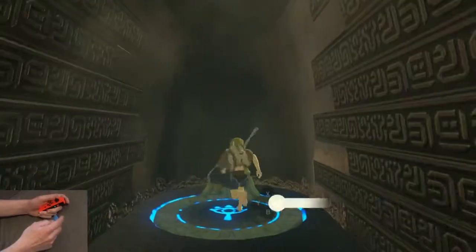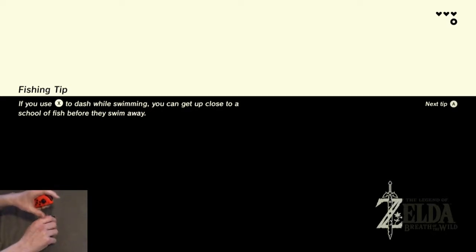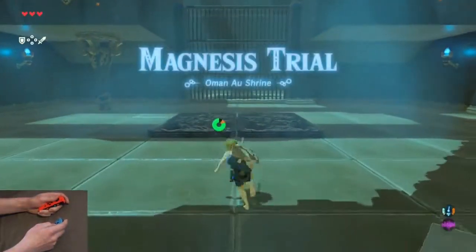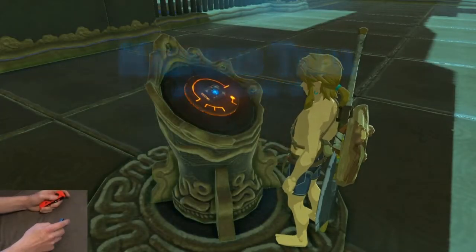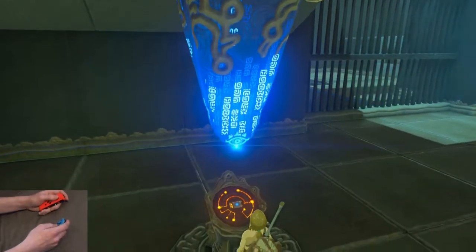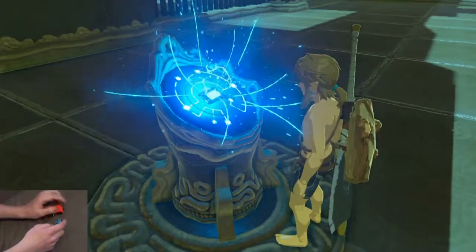All cutscenes related to shrines can be skipped with the X button rather than the X plus combination. You can also mash the X button for activating the shrine. You'll have the joystick at the 1 o'clock position coming out of that cutscene and then just run up to the console.